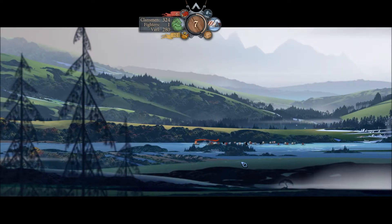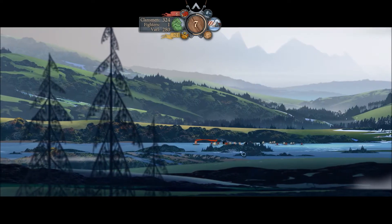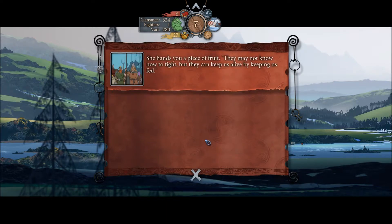We've rested for two days, let's get the hell out of here. Everybody should be happy with the rest that they got. Let's move it. Clansmen forage plus sixteen. You look at all the food freshly placed in the supply carts. The clansmen are trying to help as much as possible — whenever they can, they'll forage for nuts and berries or fish and hunt. They may not know how to fight, but they can keep us alive by keeping us fed.